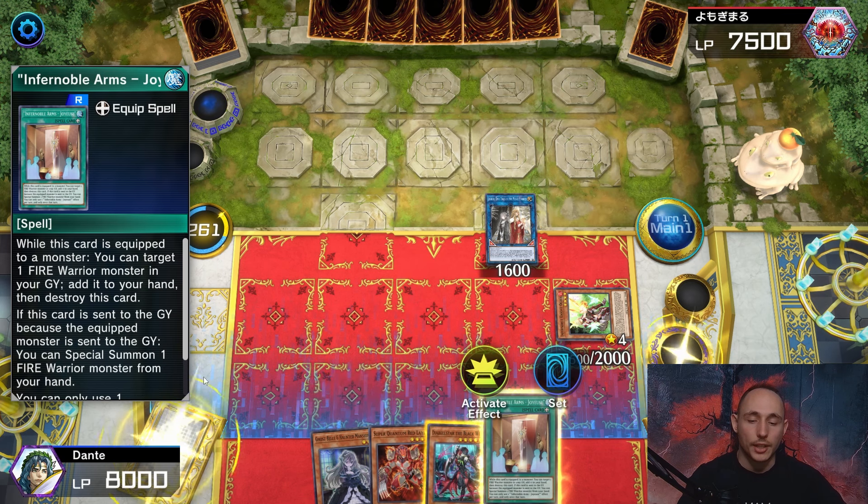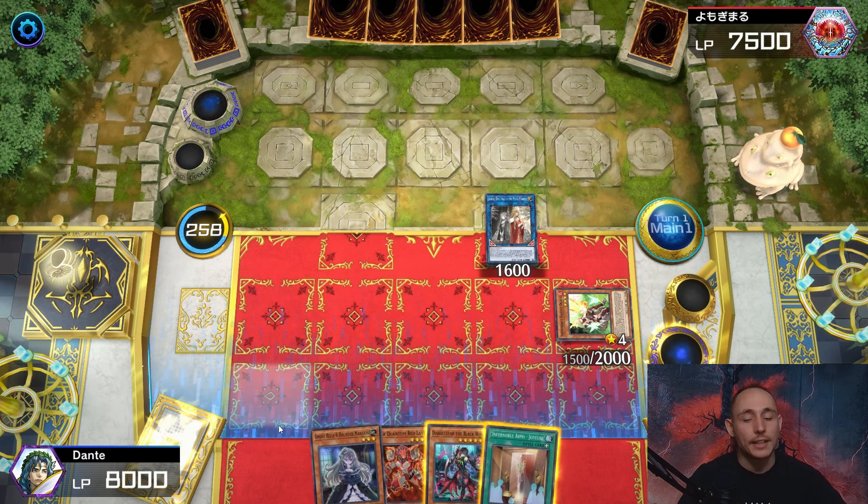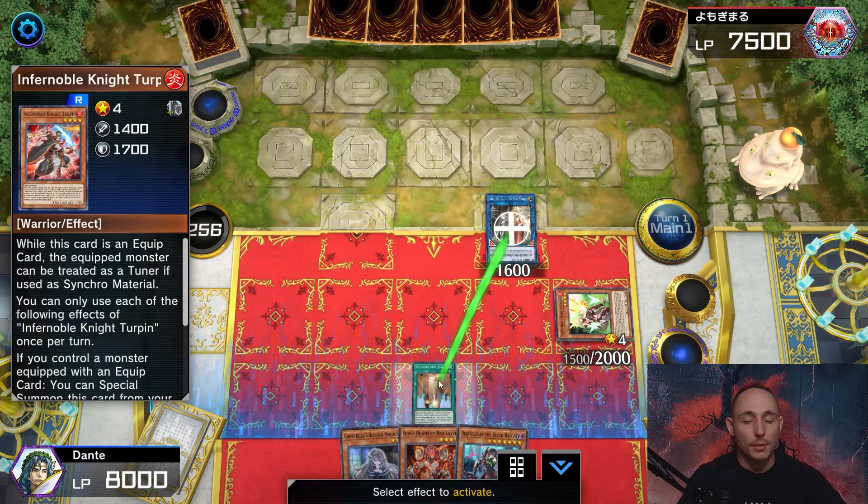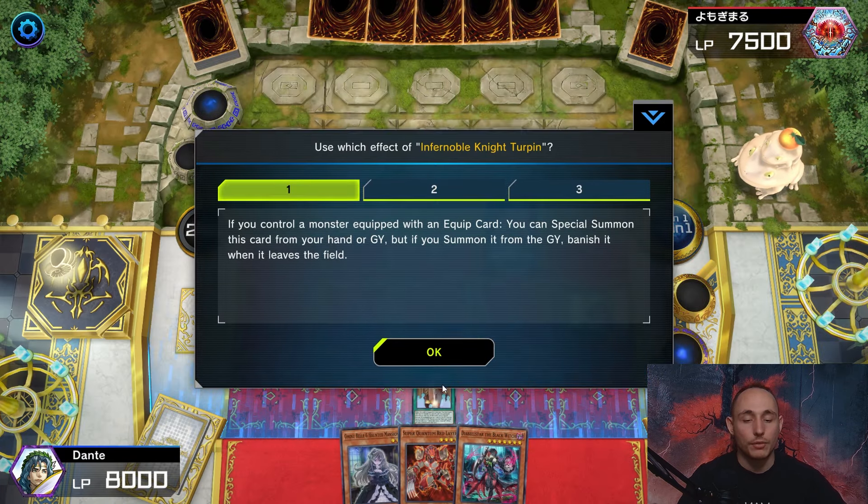Let's pass summon Old Gear to the field. I also get to send something to the graveyard with its effect, so I'll go for Turpin — that's the extra extender for the deck. Now I'm going to go for the Abelistar. Actually, if I equip it onto the Zodiac, I can then activate the effect of Turpin to bring it back to the field, which is really nice. Let's activate the effect of the Original Sinful Spoils, and I'm going to be getting rid of Joyous here because I don't really have a better option.